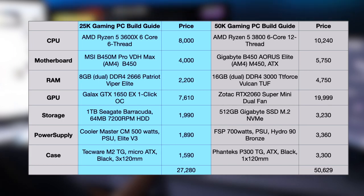We have several choices to choose from. There's a 27,000 build that would allow you to play some titles, and of course a 50,000 build guide that will allow you to play titles that require beefier setups.